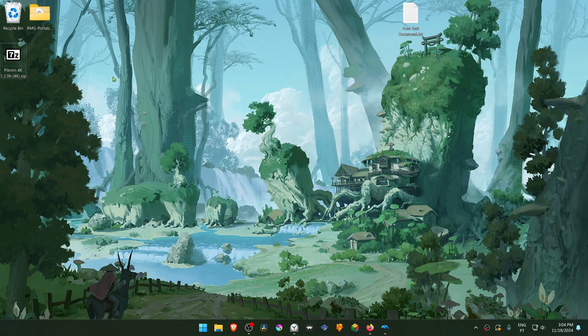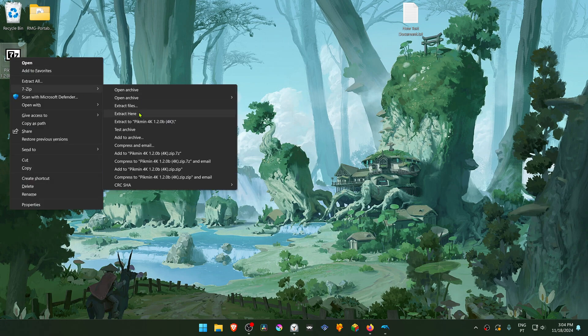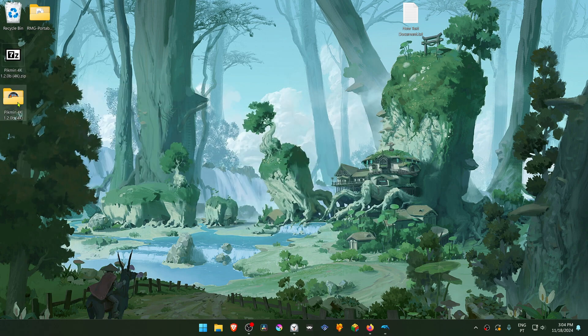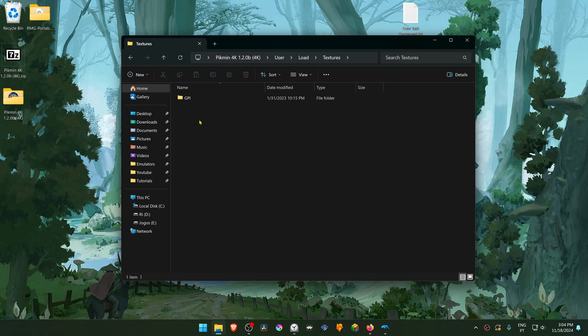After the download is complete, go to where you have downloaded the textures — now we need to extract them. If you're using 7-Zip with Windows 11, hold Shift, right-click on top of it, go to 7-Zip, and then extract here.